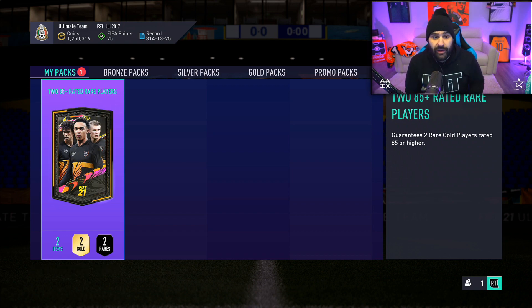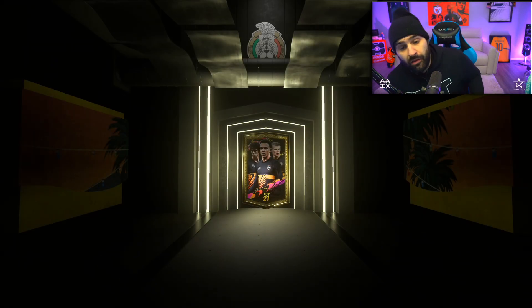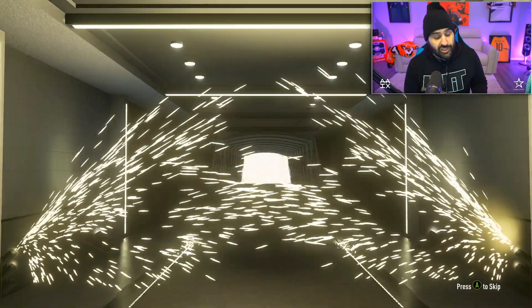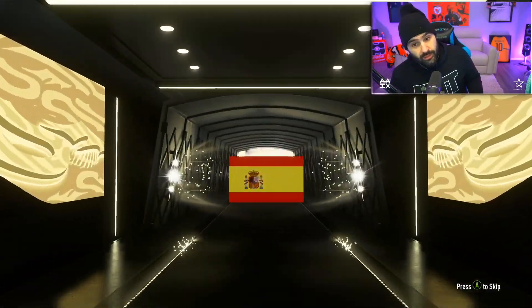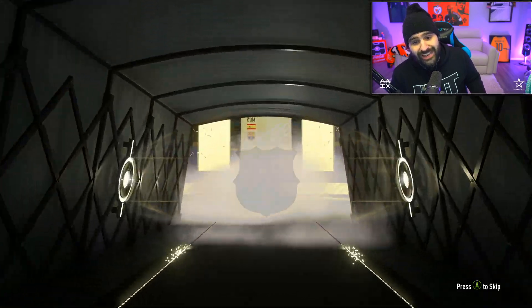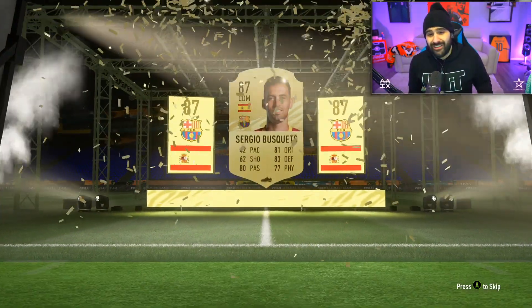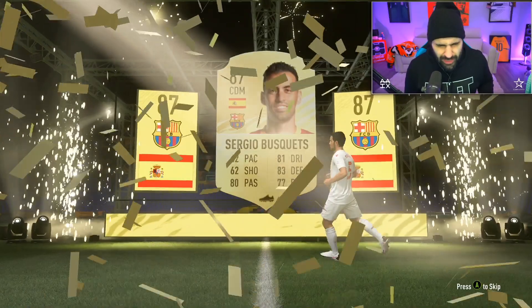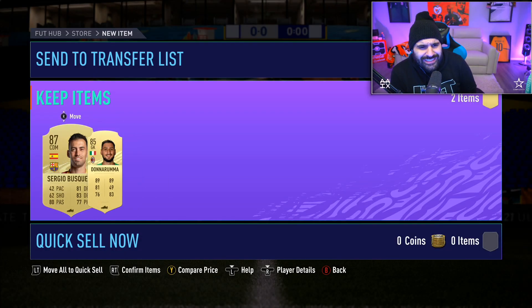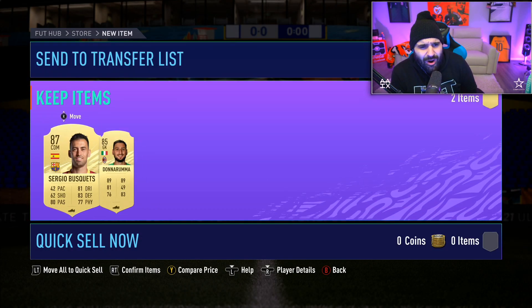All right boys, the 85 plus pack - we gotta craft this on the RTG as well. Here we go man - will we get an 87 plus? We're looking for a big card baby. Come on EA, big card! It's a walkout - it's just gold. It's Spanish. They did us like that huh? They give us an 89 - Sergio Busquets. My fault, he's 87. Come on man, 87 bro.